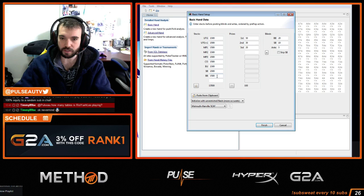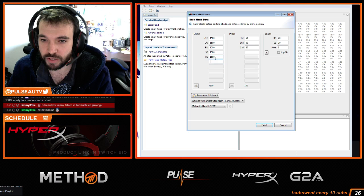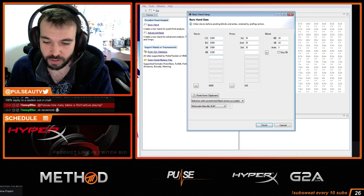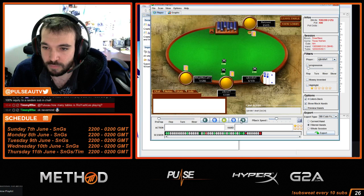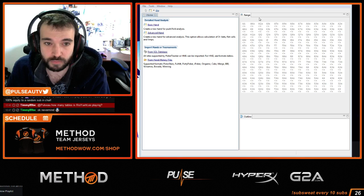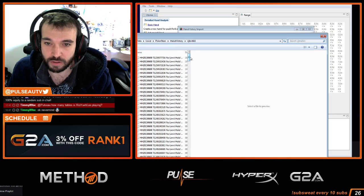I have to do the stacks manually — that's fine. 50, 30, 20. The blind level is 200. I'll just import it; I think that's easier.